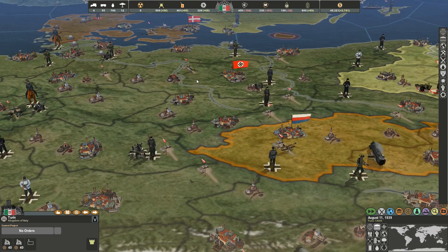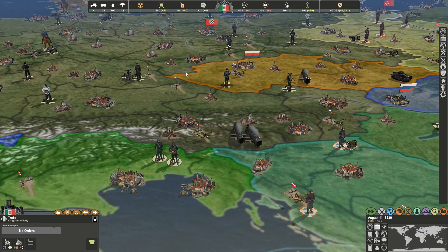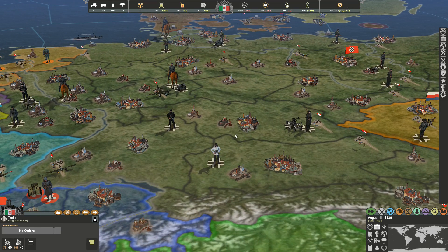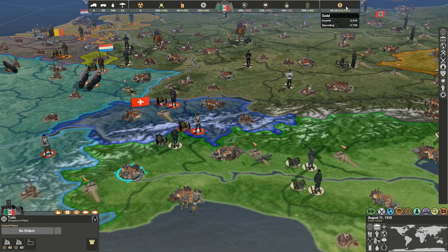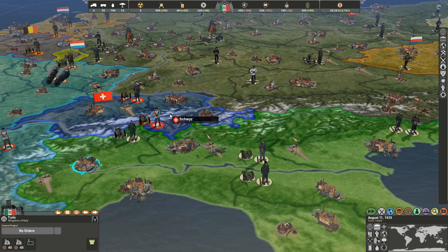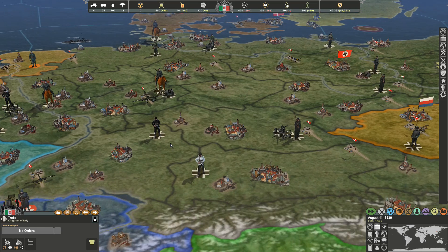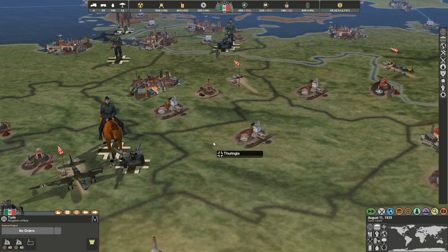More industrialized countries with more cities are going to have an advantage over you, because they can generate more money. Generally more cities means more population, which means more money — but then you have to worry about more food and so on. To sum it up: having more cities for the most part is a good thing, and having more resource points like coal mines is better than not having them.